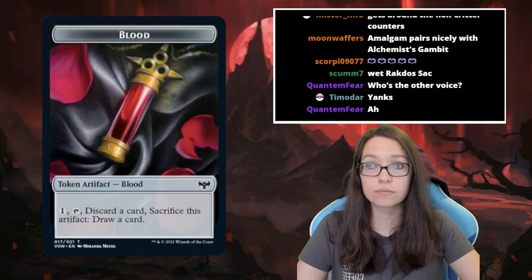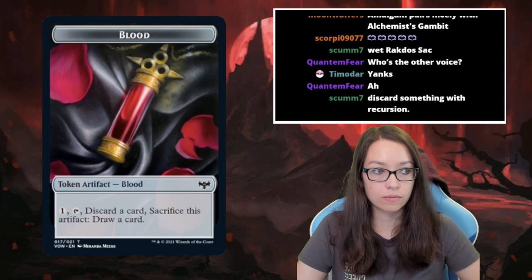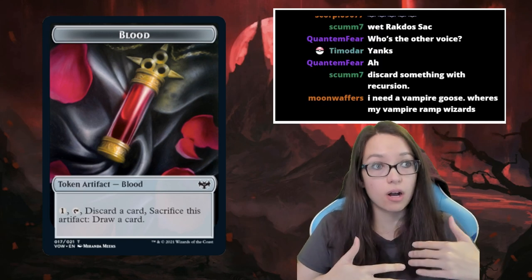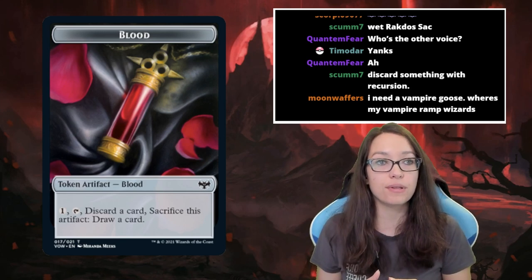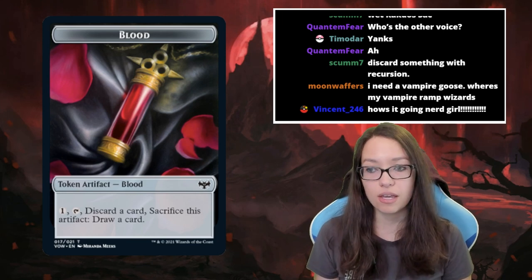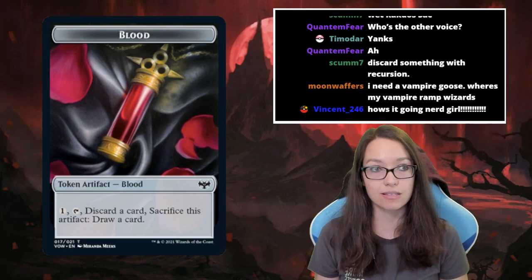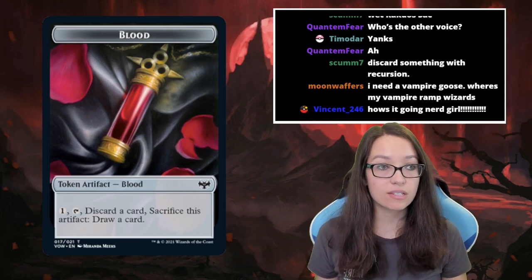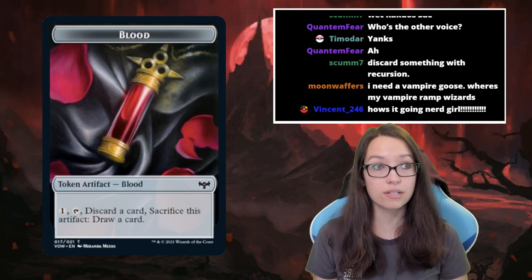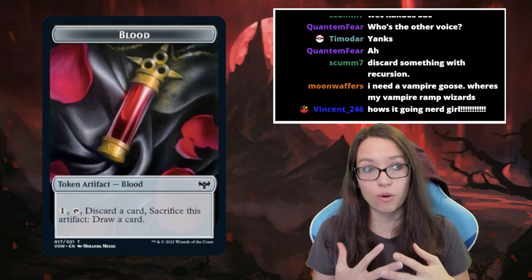We're seeing more and more artifact tokens — clues, blood, food, treasure — appearing across sets. Blood tokens provide nice utility: late game they're basically one mana draw a card if you have a dead land in hand. You could also sacrifice your Disturb cards to blood tokens to discard them and get them into the graveyard, though you lose some two-for-one value. Importantly, Blood Tokens are actually why the developers decided not to include Madness in the set — Madness would be way too strong combined with constant rummaging.